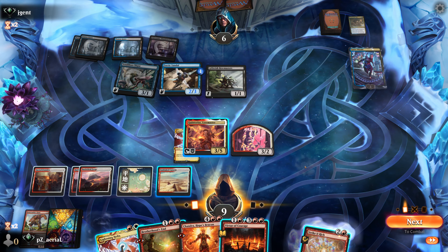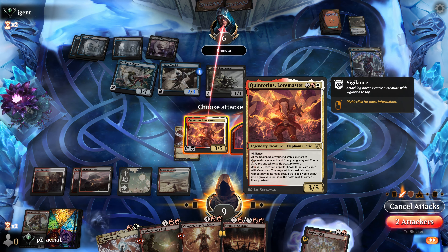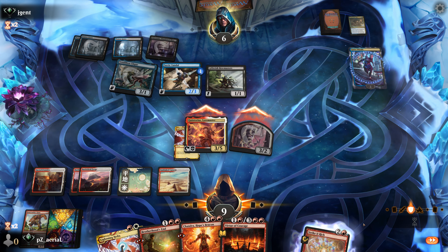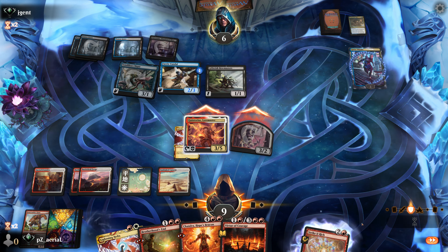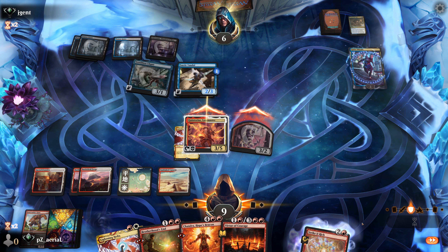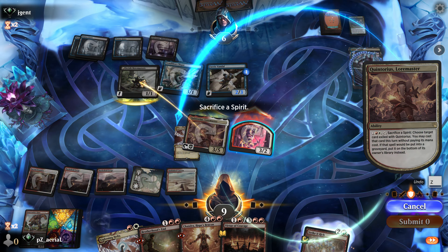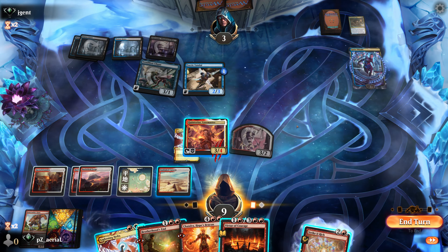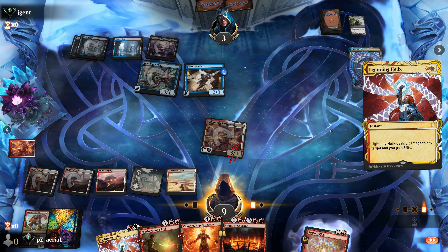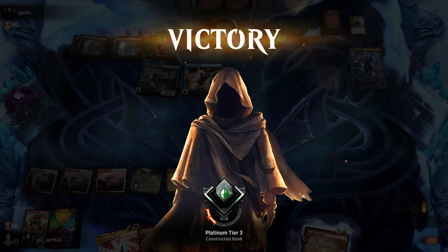We have Virtue of Courage as well. We go in with our creatures, and since Quintorius's ability activates at instant speed we'll deal damage to both blockers. They basically have to block both creatures but they'll still die. One block and they take three. I attempt to Lightning Helix their face - wait, I have to sacrifice the spirit to do it, so I'll wait until after damage. Then we sacrifice the spirit to deal three damage. We got it! Quintorius makes it through - we're happy.